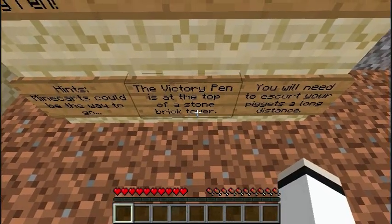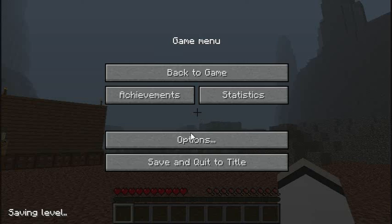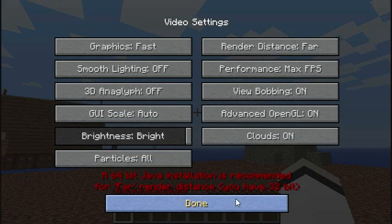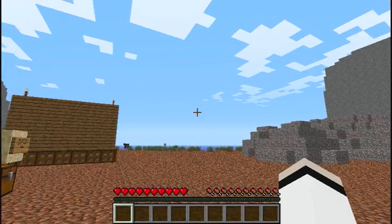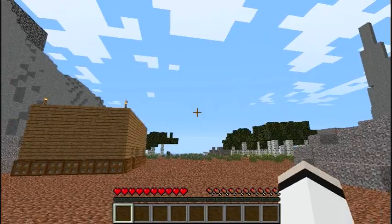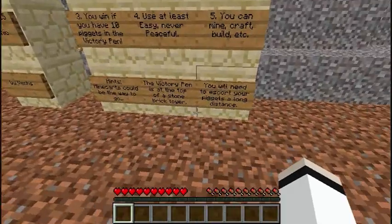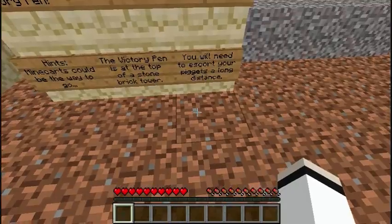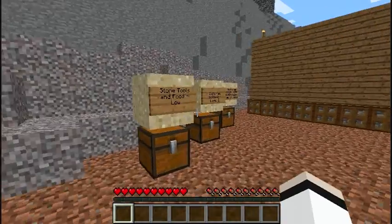The victory pen is at the top of a stone brick tower. I should actually probably turn my render distance up so I can see this stone brick tower, if it is visible at all. You will need to escort your pigots a long distance — maybe I won't be able to see it.